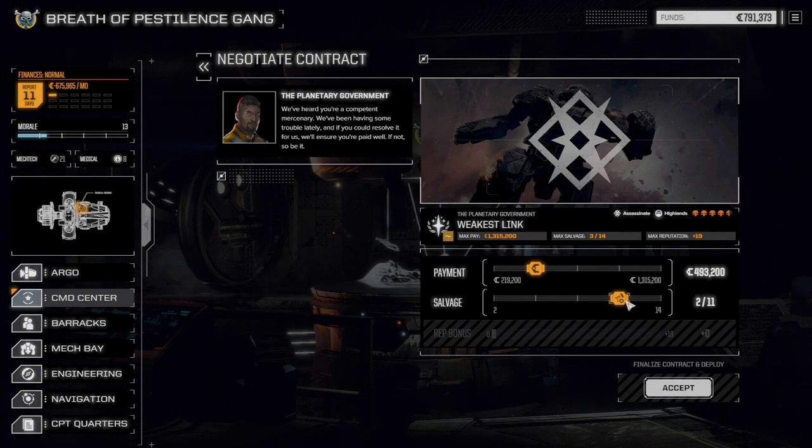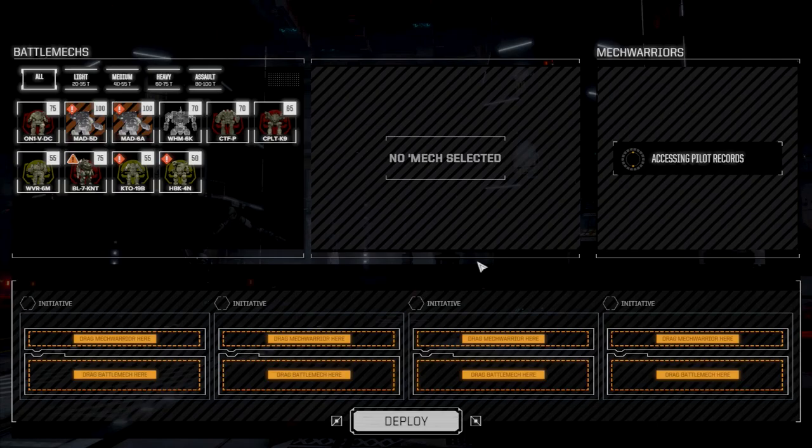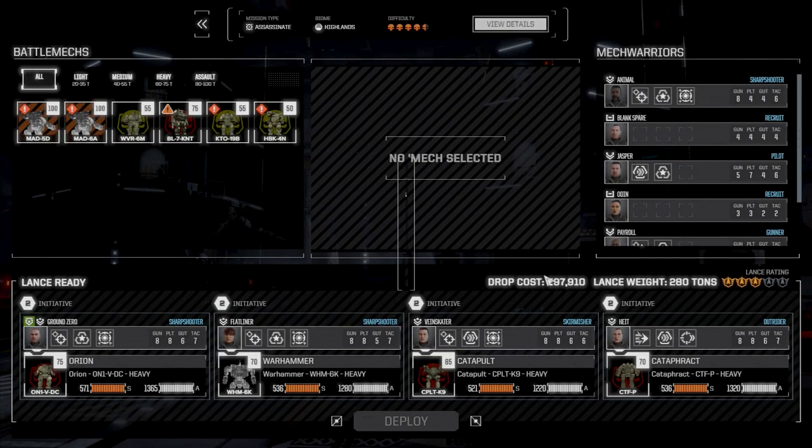We're going to negotiate the contract. I'm thinking about going full salvage — it's 219, it's going to cost us almost 100,000 to drop plus repair costs. I'm worried we're going to take more damage than we can repair, but let's live dangerously. Let's deploy. It says we might need more firepower — we're at about three skulls doing a four and a half — but I think we'll be fine.